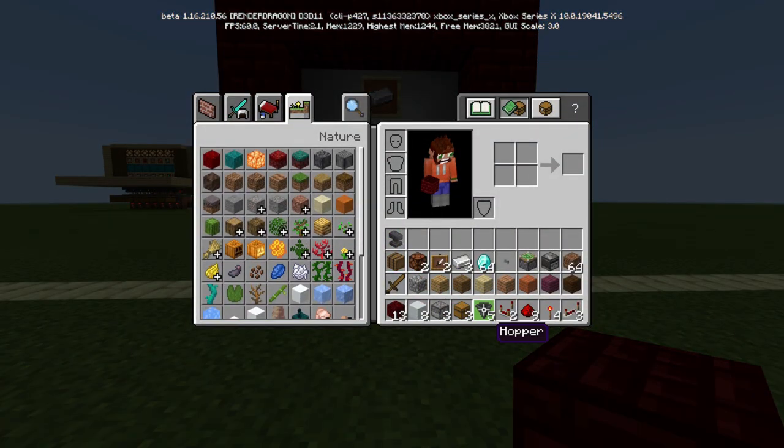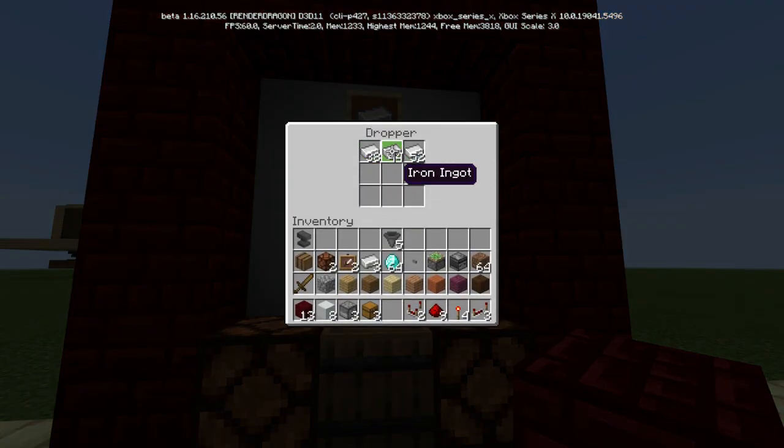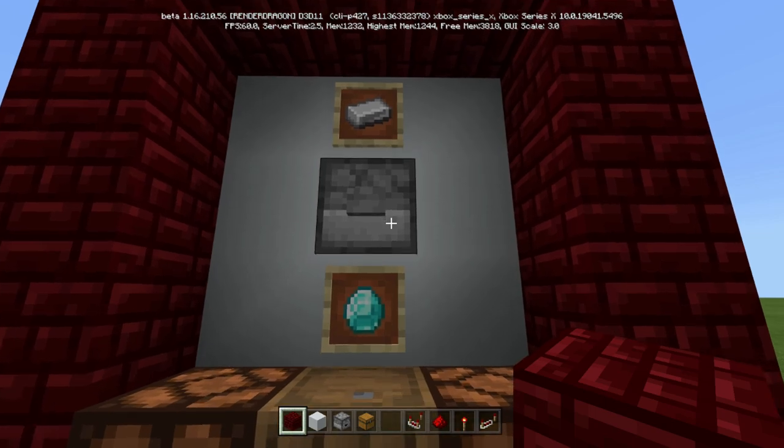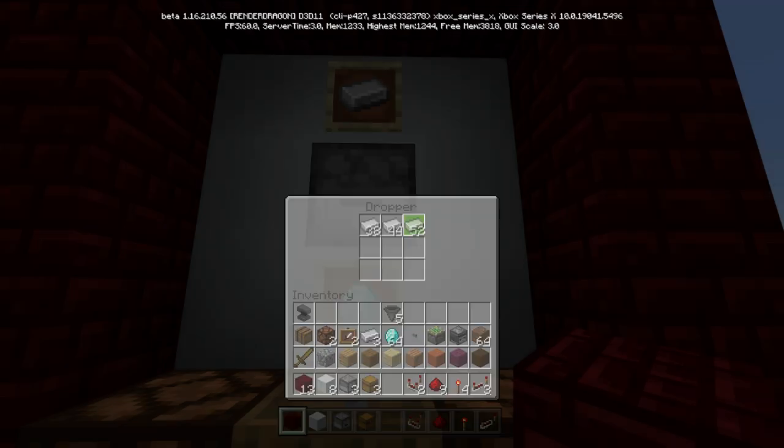Basically what you're going to do is you're going to put in your payment, whatever your payment may be. I actually already have them in there. If somebody wants to put in 10 and have 10 chances, all they have to do is load it up. However many you put in is how many chances you get. So we've got all of these chances right now.